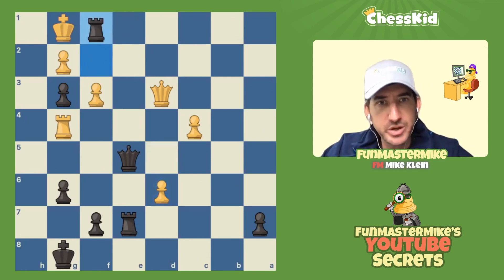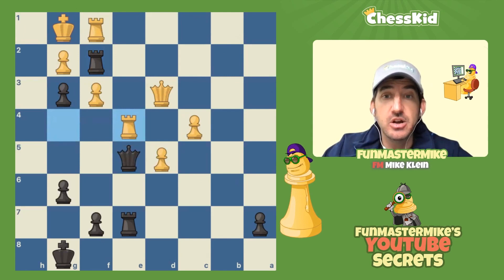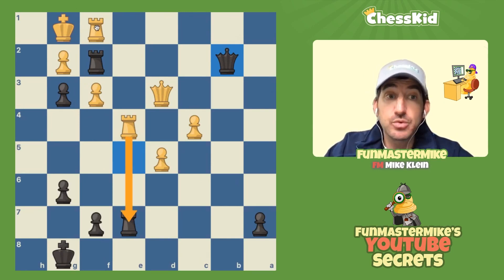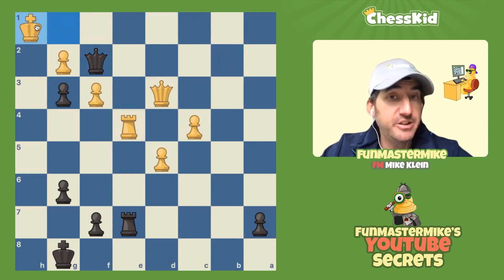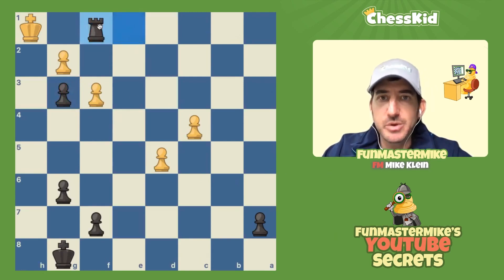Rook takes. Can't play king takes because of queen e1. And if queen takes, we first give check, then come back around to the h file and checkmate on h2. So in the game, white tried rook e4 — makes logical sense, right? Block all that attack on the e file. But after rook to e4, Nepo did play queen to b2. By playing rook to f2 first, that gave him time for white to have to play rook to e4, and queen b2 wins. If you take my rook, I'm just going to checkmate you on the second rank. If you play rook takes to get rid of the attack on g2, then I can play queen takes, and when your king moves, I play the sparkling queen to e1, and after takes and takes, that pawn on g3 is just super strong in all variations. Trust Fun Master Mike — they all lose.